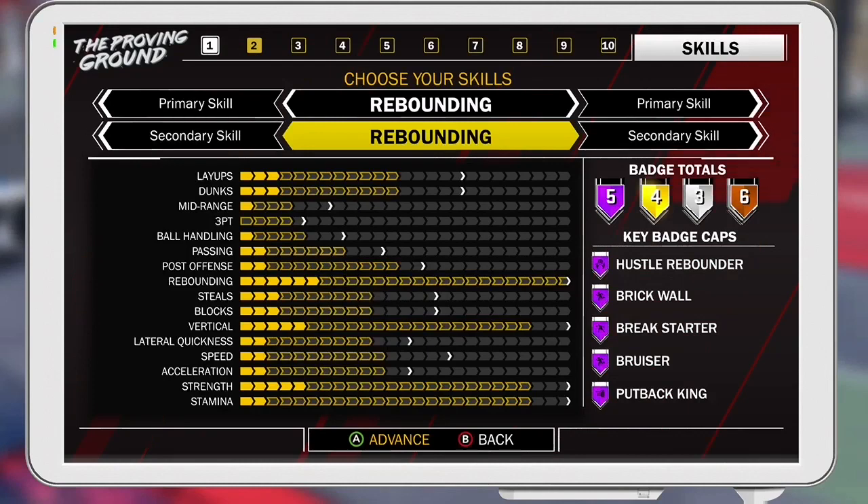Bruiser is another Hall of Fame badge that you have, and this one's going to be really good. You basically just wear the opponents down by posting them up, or them posting you up — you wear their stamina down, and it really helps you a lot when you're trying to run the court and they're really tired. That helps a lot, especially on Hall of Fame.